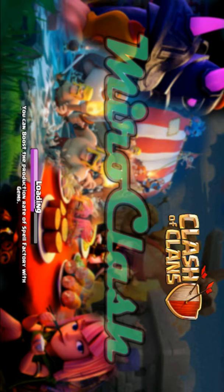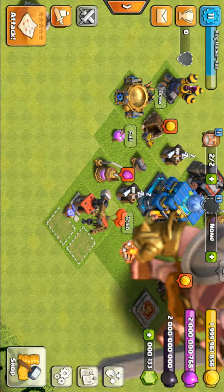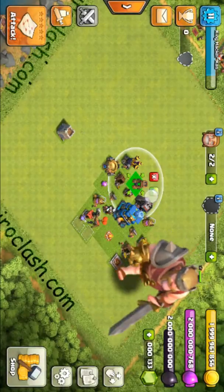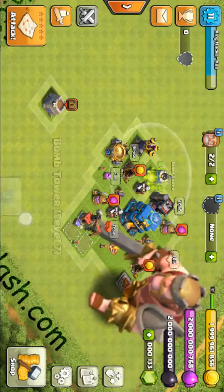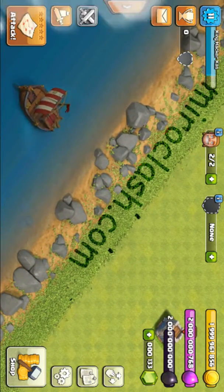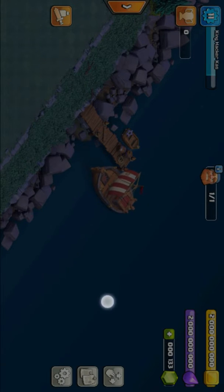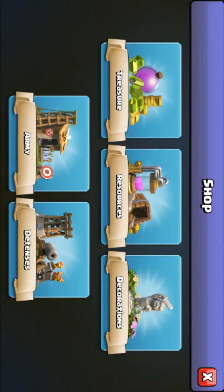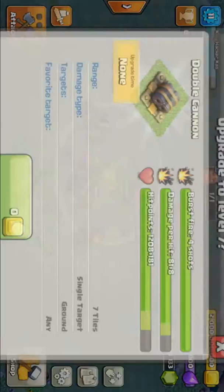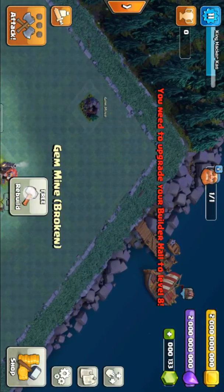It has builder base and you can place all the buildings unlimited. This hack is so easy. As you can see, you can place anything unlimited — like this, bomb tower, anything. You can also attack and this builder base too. As you can see, you can place unlimited. This game is really interesting.